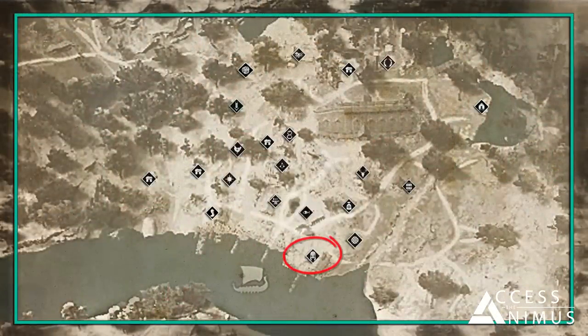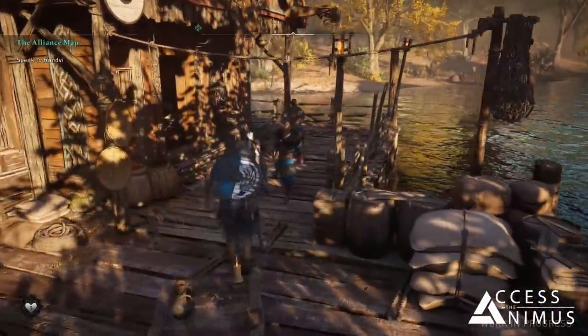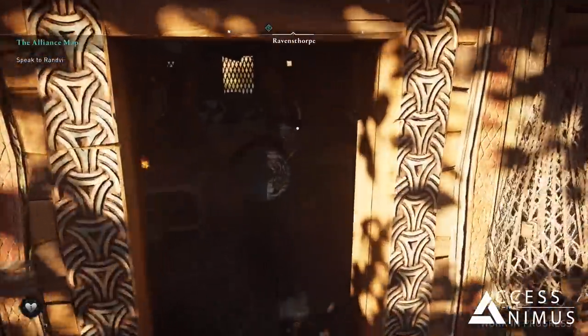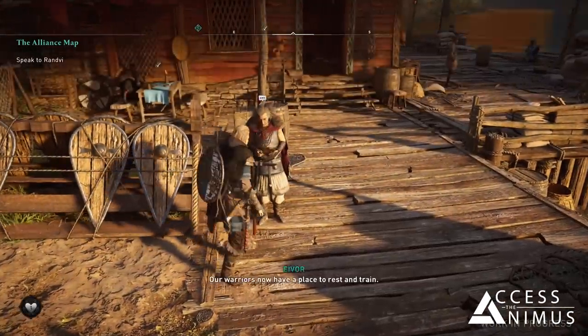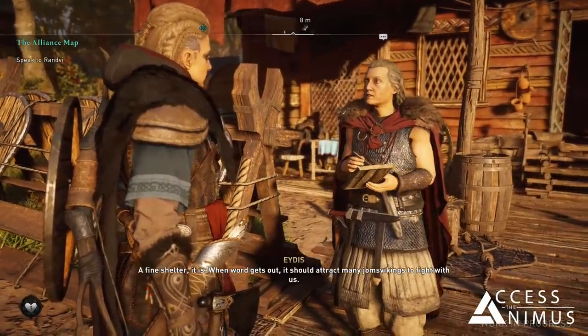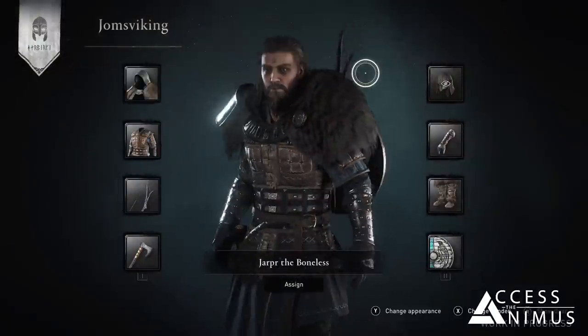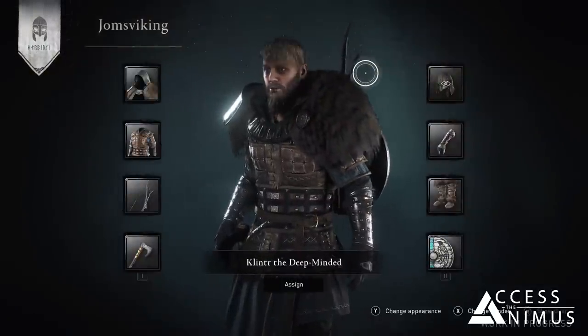The first building on the right next to the docks is the barracks, and as such you can see your fellow Vikings and clan members roaming around it. In front of the entrance there is a woman called Idis, whose role is to keep your soldiers in shape and ready for when you decide to use them.